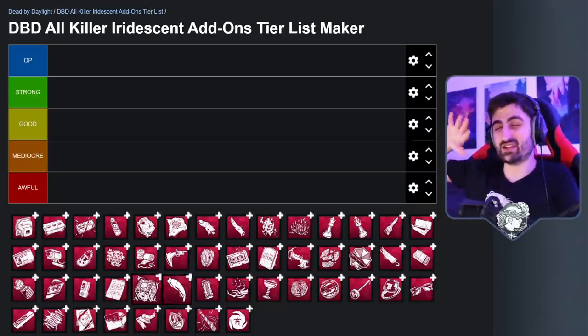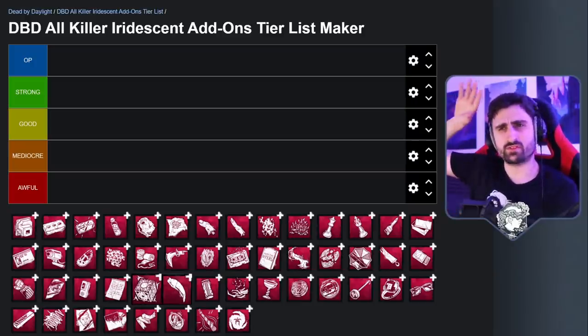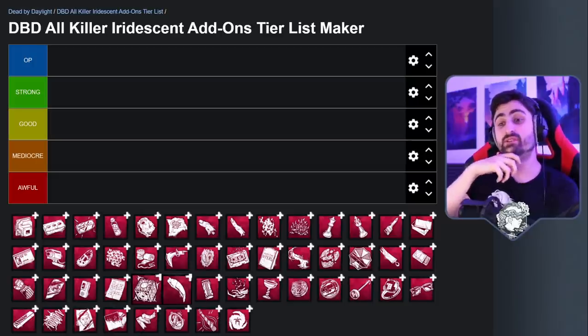I've made a video before where I detail all of the add-ons for every killer, tier list them, and explain them in great detail. This is not going to be quite the same — we're just going to compare them to each other and assess how strong they are, from OP and really game-changing, to so bad that you probably don't ever want to use it. There is a great chasm between the best ultra rare add-ons and some of the worst, so it will be fun to see what the final product looks like.